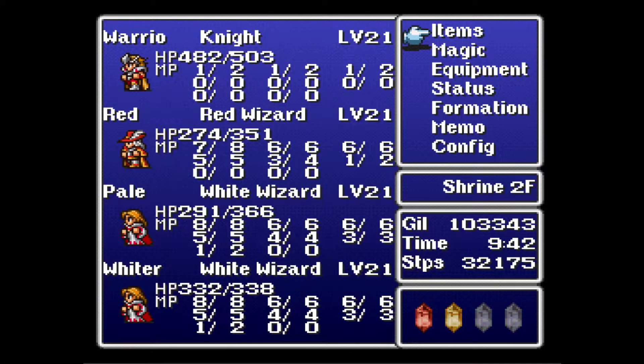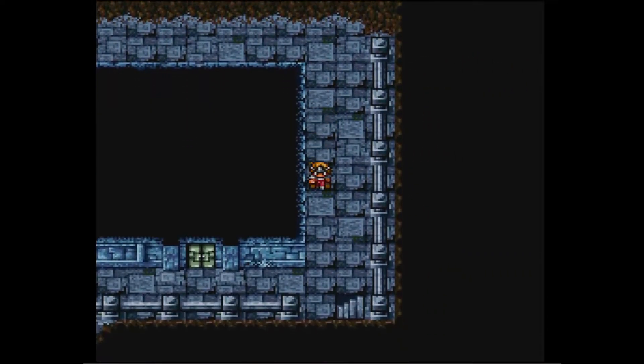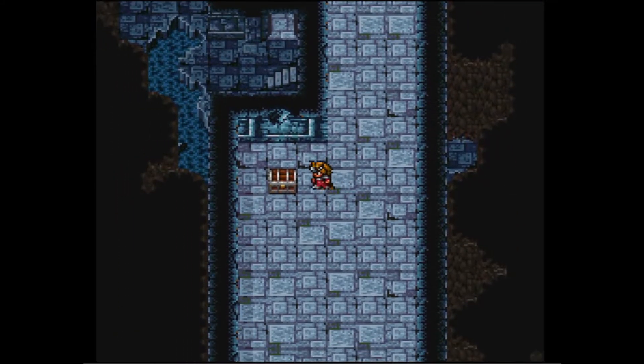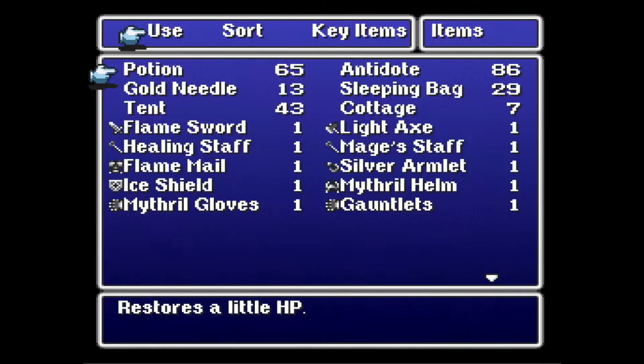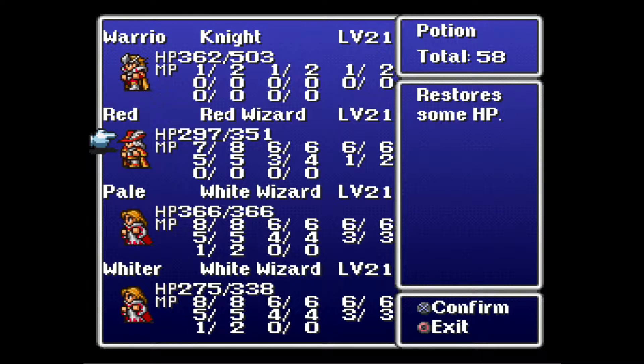It's a lot of treasures left. Some of them are on this floor. We leveled up again — now he can use two of each spell. Amazing. Man, those ghosts suck. Hit Wario twice for 100 damage each time, even with that armor. It's like they ignore defense or something. Might be a thing.